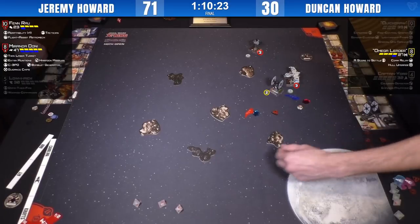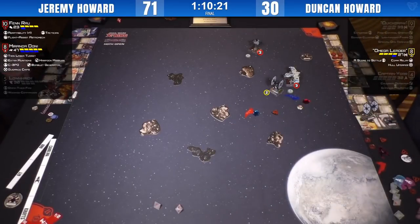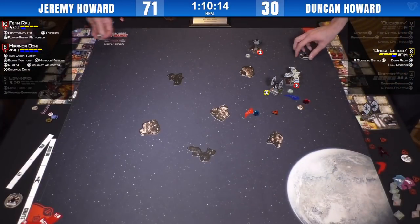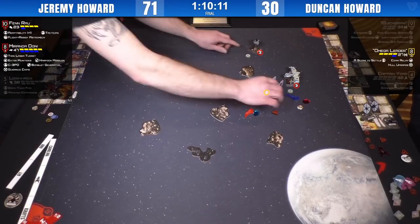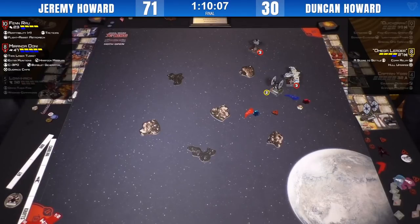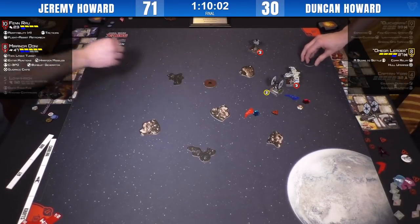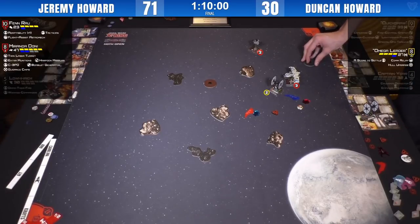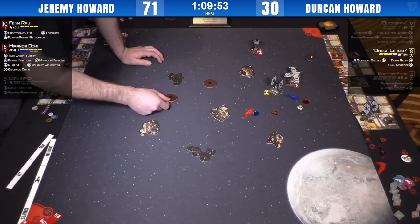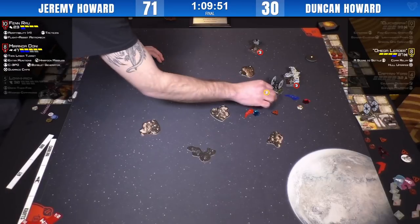This is the worst situation for a TIE Fighter. Score to Settle — hit to crit. But it's shields. Miranda C-3PO's for zero. He took two shields off — he mitigated one, took two shields. He took one too many shields there. Being in that situation with the TIE Fighter and Miranda it's like, 'Look at all that work you did — I'm just getting all my shields back.' Both of these boys are in for what is undoubtedly going to be a long drive full of many questions and phone calls on their way back to Maryland.